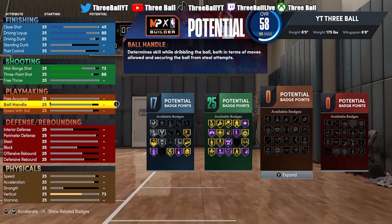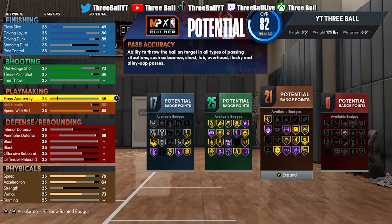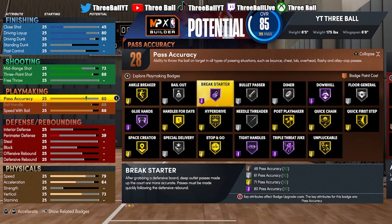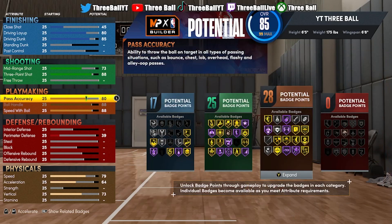Now what you want to do is put your ball handle all the way up and your speed with ball at an 88. This is probably the most important part because this build you can use anywhere. You want to put your pass accuracy all the way up to an 80. This will secure you silver bullet passer and a lot of good badges. You can't get Hall of Fame playmaker unless you're a 5'9 build — but this will secure you a lot of badges on playmaking.